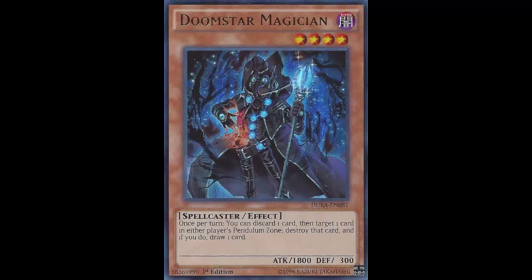A ton of people are saying they'll side deck this against Qliphort and pendulum decks — but why? It's too slow. By the time this guy can assist you, it's already too late. The monsters have already pendulum summoned. And if your opponent is smart and using a pendulum deck, they're not going to overextend and commit to the pendulum zones unless they're ready to pendulum summon. Putting just one monster in a pendulum zone is a neg from your hand, reveals your plans, and puts a big target on the field.